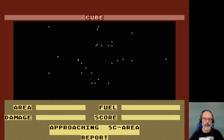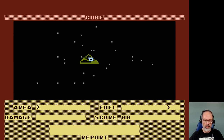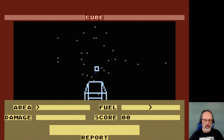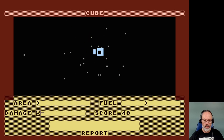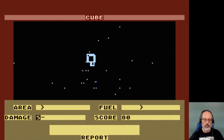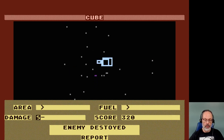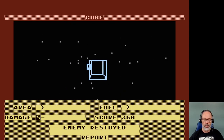Approaching SC area. Oh, what's this? Okay. Enemy approaching. Is it the green thing? Oh, I think it's the green. Enemy destroyed. Oh yeah. Okay, maybe don't hit the cubes — I'm not sure. Or maybe I do hit the cubes.